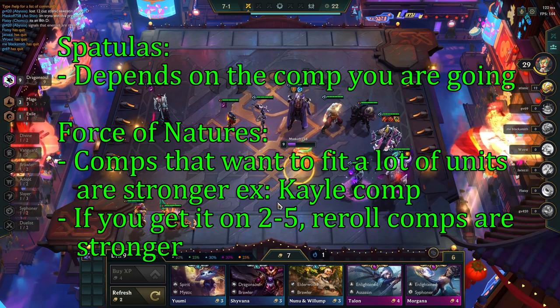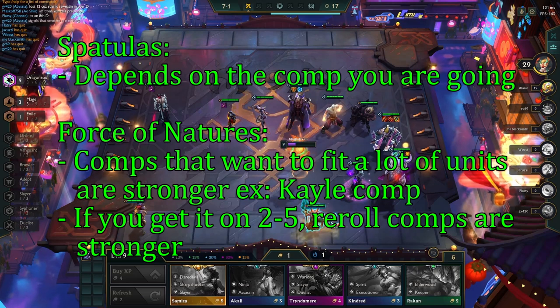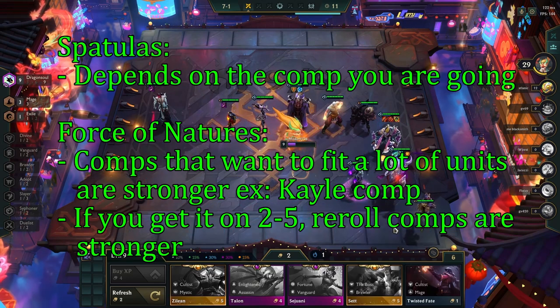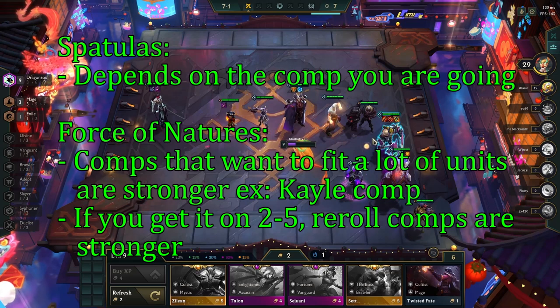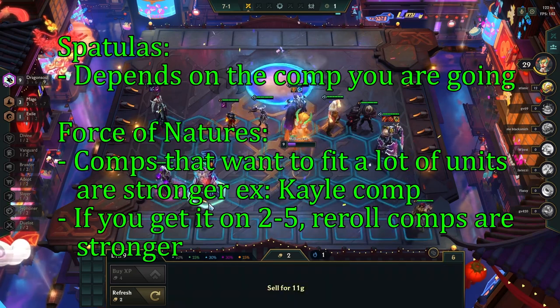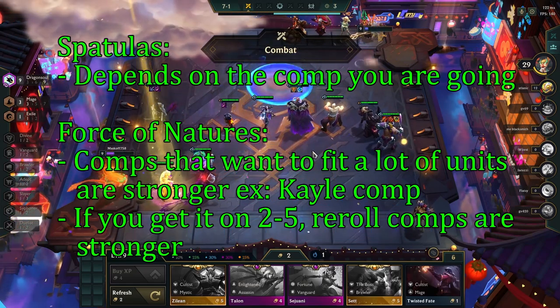If you get spatulas, your plan will be dependent on which comp you're going into — nothing will change right away in most cases. And if you get a Force of Nature, you are more inclined to play value comps that want to fit a bunch of 4 and 5-cost units in, like the Kayle comp. Or if you get this early on 2-5, playing a reroll comp is a lot stronger as you get an extra unit in while slow rolling in the mid game.